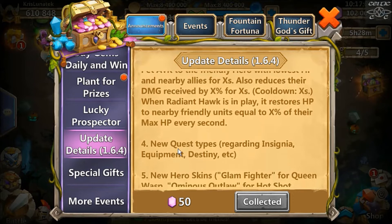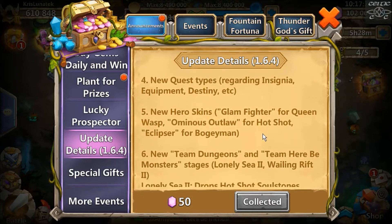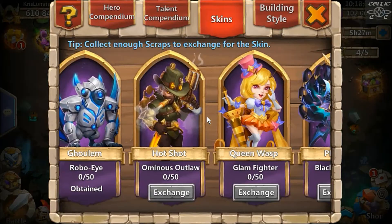We've got new quest types regarding insignia equipment and destiny. From what I've seen, you've got to put a teammate to activate a certain warden, which can get annoying if it's not the warden on your main team. My biggest tip is to do it in expeditions — it still works there. If your main team is a brawler team and you need an oracle warden, just put all the oracle heroes in expeditions. That's a much easier way of doing it.